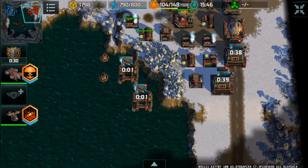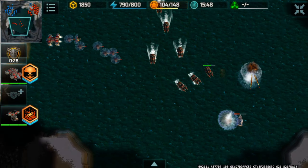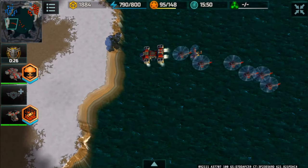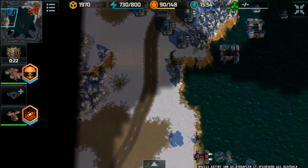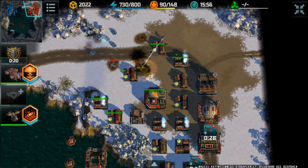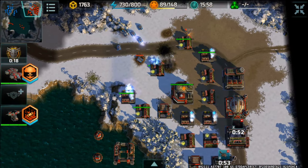This is looking really bad on the ocean, so I'll be using my small aviation group to move up to his base from the bottom side of the map and attack his base.